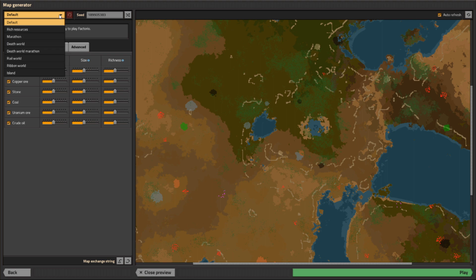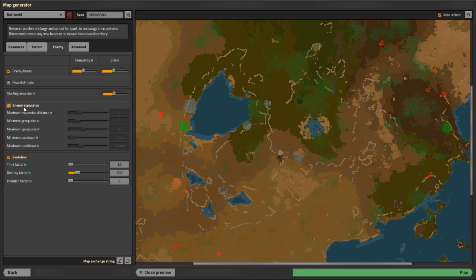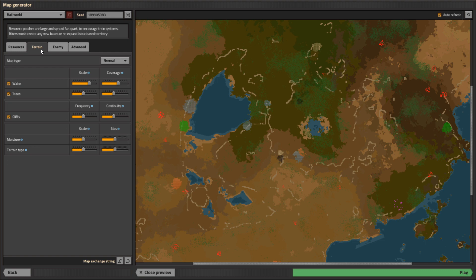Then we're going to go down here and pick Railworld. I think Railworld is good for beginners for several reasons. One, it spreads the ores out a little bit, gives you a little bit more room to build without covering ores. And secondly, I just personally like it myself. It also spreads the biters out, and it makes it so they do not expand, which I think is good for a beginner, and it's also good for making lots of rails — once you clear an area out, it's cleared out forever and it's yours.